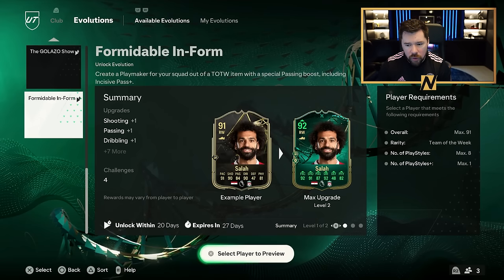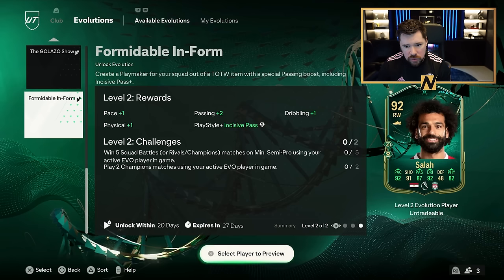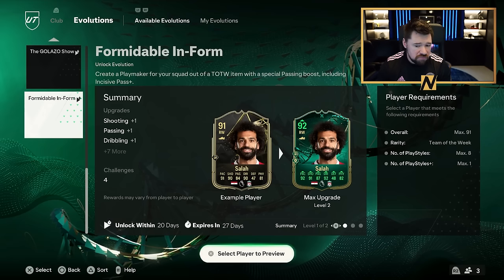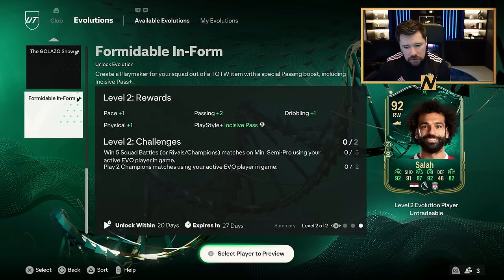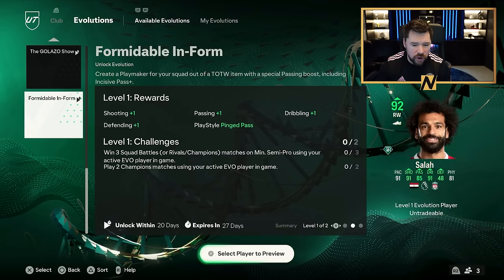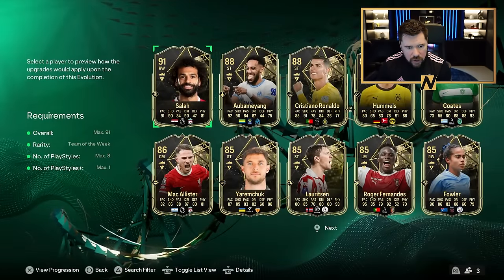Formidable Inform: overall max 91, rarity Team of the Week, max 8 play styles, max 1 play style plus. It gives 1 shooting, 1 passing, 1 dribbling, 1 defending and pinged pass play style, plus pace 2 passing, dribbling, physical and incisive pass plus. Not bad. If you can turn an inform into a good card and then further evo it, that would be quite nice, though it does leave it quite limited in who you can use.